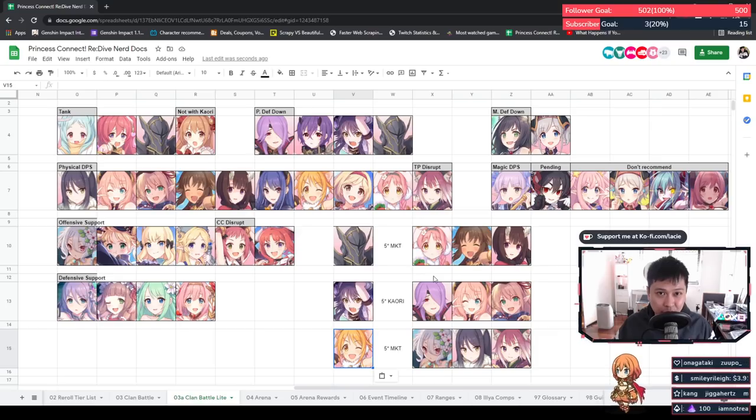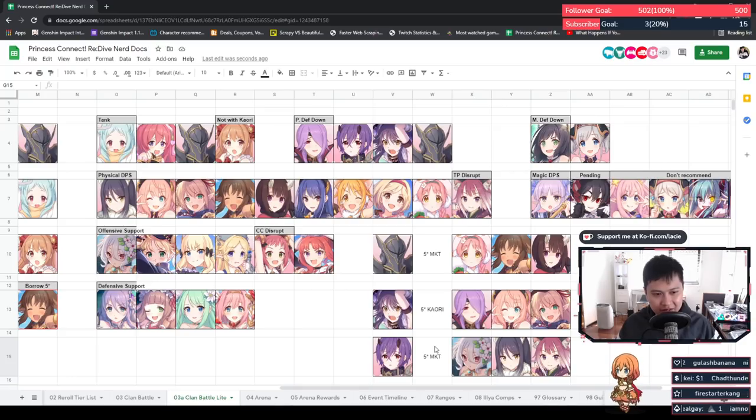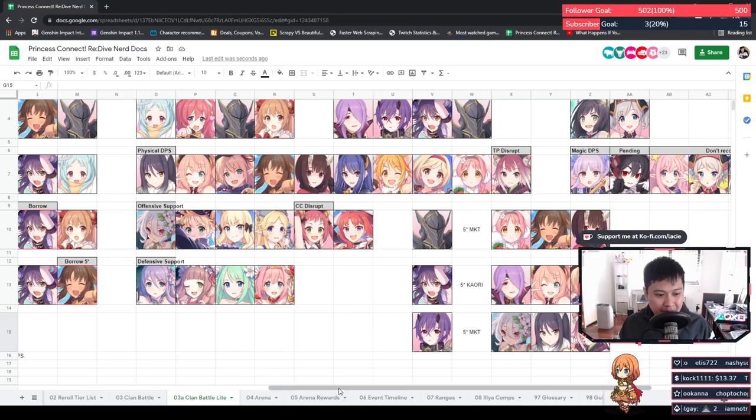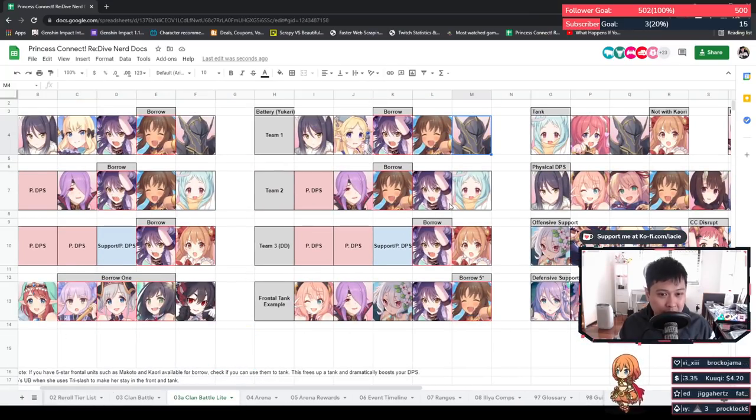A lot of this is trial and error on your own part. You can see where I'm going with this — how to take a fresh account from zero and incrementally build it into a clan battle team. After your first clan battle you should probably already be dropping the healers. After your second month, or potentially your third month, you should start dropping tanks. Remember, the goal is to drop all tanks except Jun, since she has physical defense down. By about month four you should honestly be able to put together a lot of these teams. If you don't have Jun, use Miyako instead; if you don't have Makoto, replace her with a physical DPS.